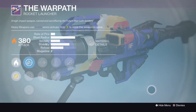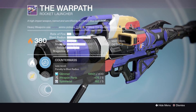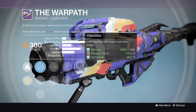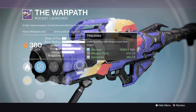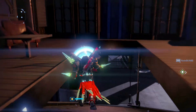The Warpath rocket launcher - I have an awesome one of these, I absolutely love it: Confined Launch, Linear Compensator, Counter Mass, Magwell, Quick Draw, Perfect Balance, Tripod, and Tracking. Would be the best ever with Horseshoes and Hand Grenades but Tracking is still pretty good. That wraps up Future War Cult.